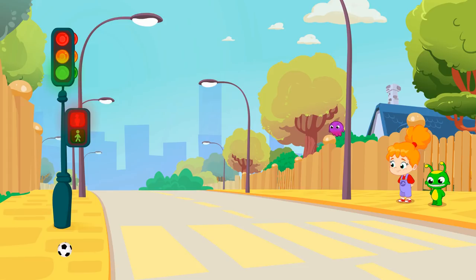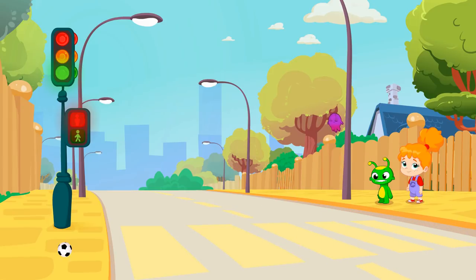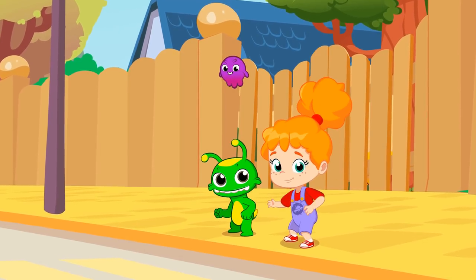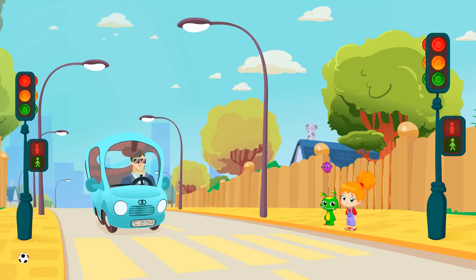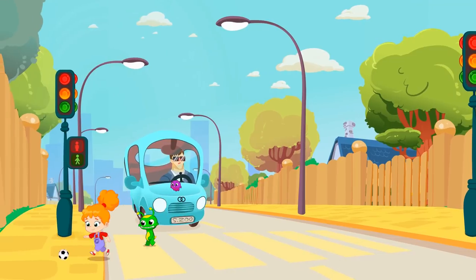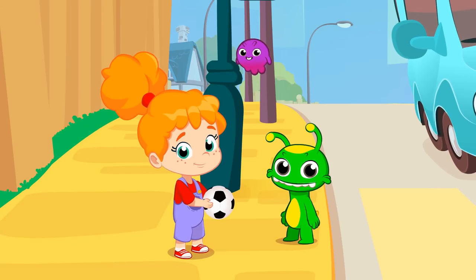First, look for a crosswalk. No, Groovy, not yet. Second, we have to wait until the traffic light marks green for pedestrians. Green light is on. Third step: look both sides to be sure no cars are coming. And lastly, wait for the cars to stop completely. Now we are ready to cross the road. Go for the ball! Mission accomplished. We have rescued the ball. Let's go home to continue with the game.